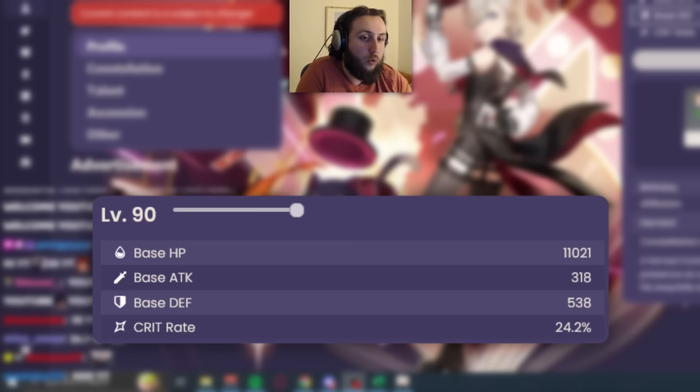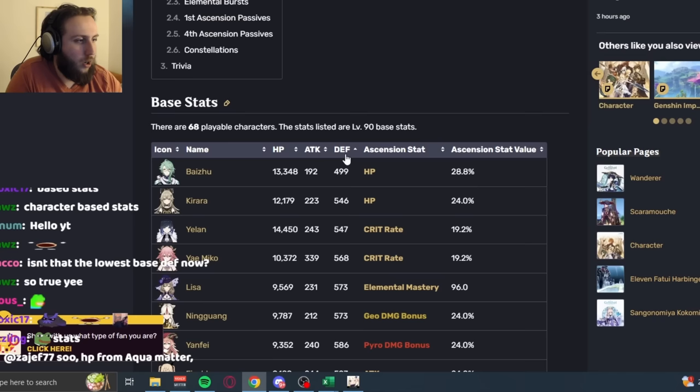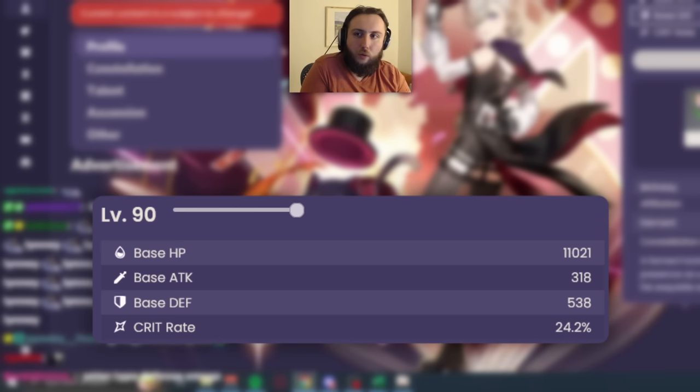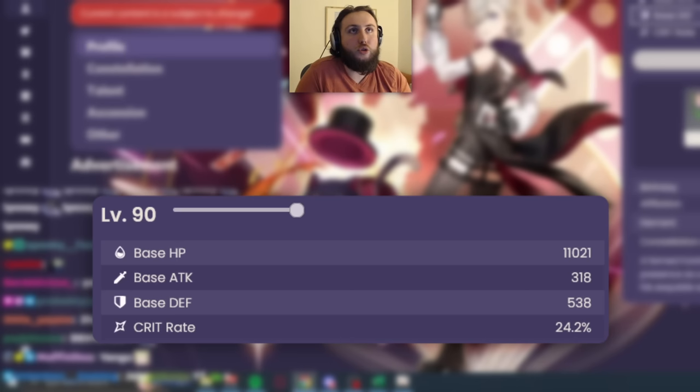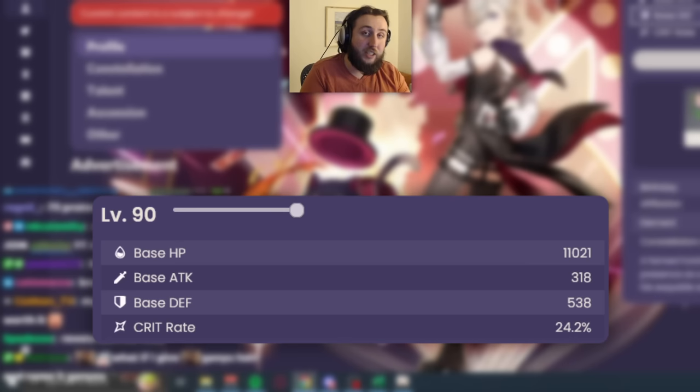First thing to look at is his base stats, and I think Lyney's base stats matter a lot more than they do for a lot of other characters. His base HP is 1100 and base defense is 538. The lowest HP 5-star character is Ganyu at 9700, but Lyney has more defense. The lowest defense 5-star is Baijiu at 499, but he has a lot more HP — Lyney only has 39 more defense than Baijiu. The consequence is that Lyney is very squishy.